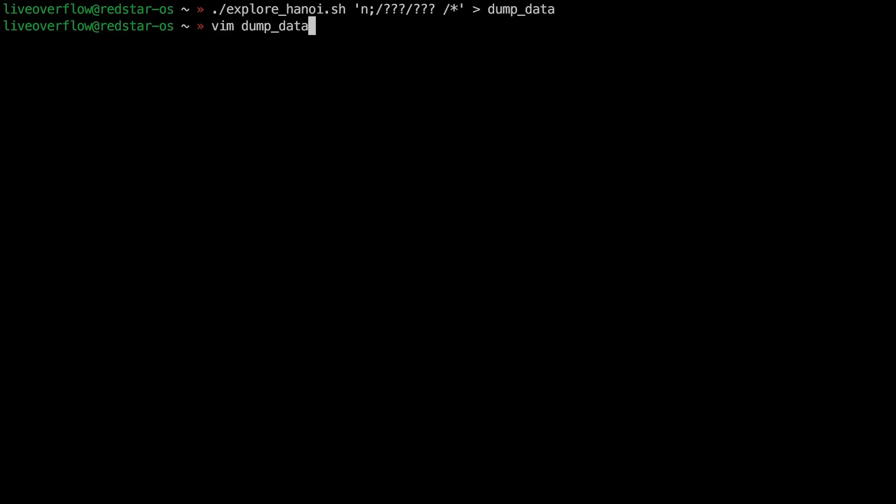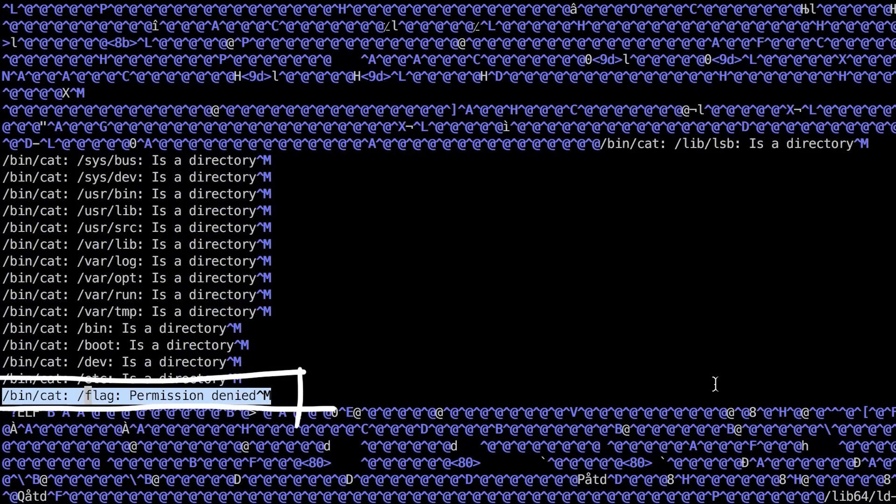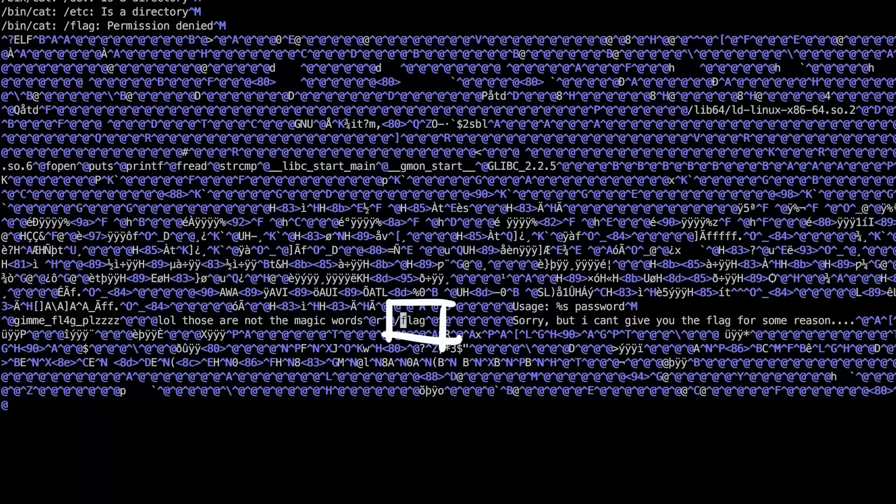We found the flag file at /flag, but we cannot read it — otherwise we'd be done already. Apparently our current user doesn't have the correct permissions. But with this technique we also found a binary that seems to read the flag for us — we just have to execute it, and that's easy with shell expansion. However it also wants a password. The password is present as plain text in the binary when we cat it, but we have no way to enter those characters. So how can we supply this password?